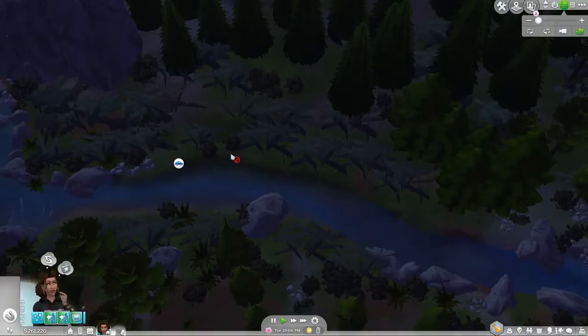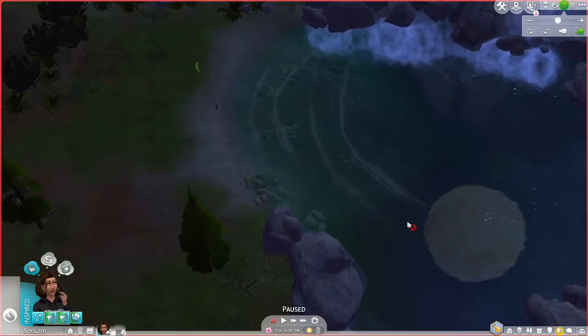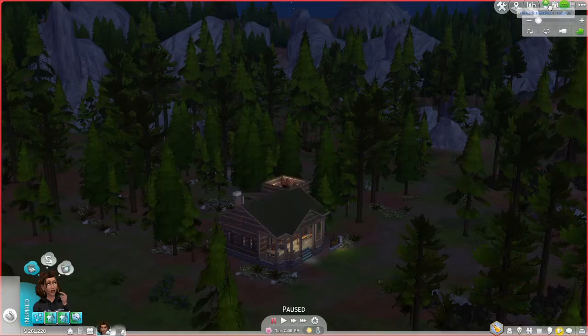I'll be back in a bit. Very quickly — just came back in to show you guys this. I was there looking and thought, oh what's that on the water? It's the reflection of the moon! I've never seen that before. That is just absolutely gorgeous. There's one thing about this game — when you're outside and looking around, it looks gorgeous. But still looking in the wrong direction.